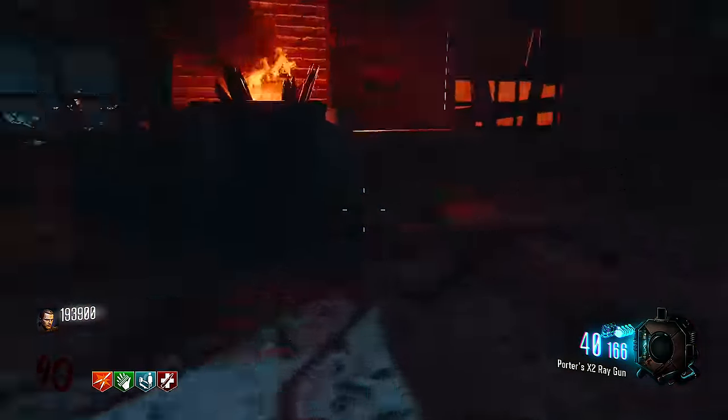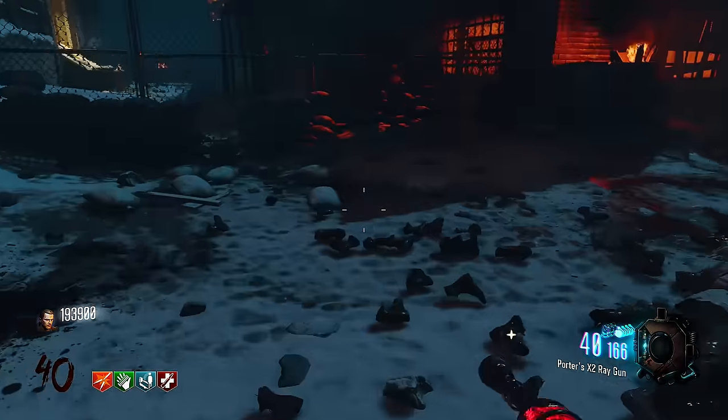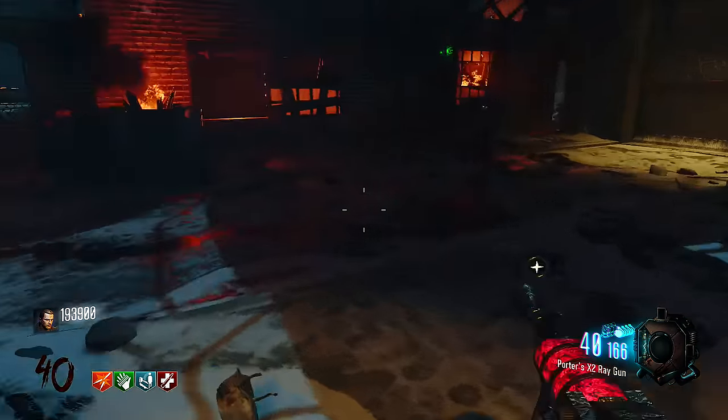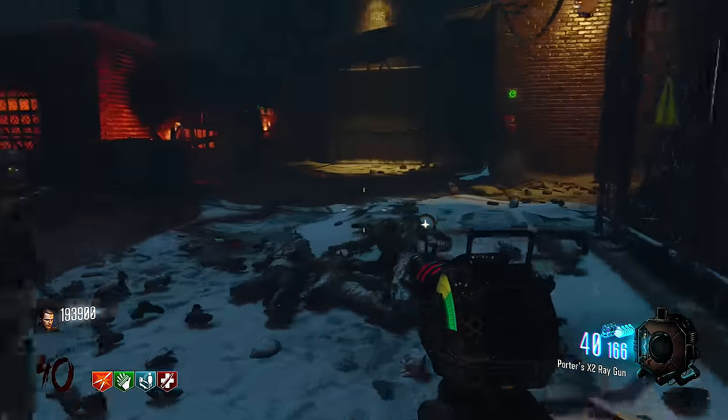Basically what you can do is start up on the bridge, jump down, hoard them up, make an easy circle, and then casually pick them off a couple at a time — you won't have to worry about getting trapped. There's also that trap right there which makes it really easy. If you're about to get trapped and you want to hit that trap, if you have Juggernaut you can run right through it no problem, and that'll really help you out.